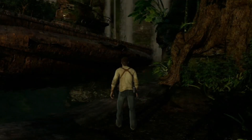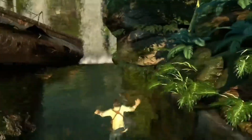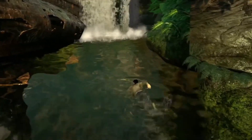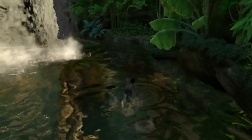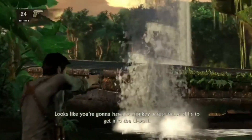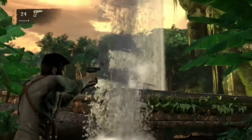Hello everyone, we're back today for another episode of Uncharted: Drake's Fortune. Last time we just got started — we're on our way looking for Sir Francis's body. We're just trying to find more information, which led us here to the U-boat washed up in the waterfall.